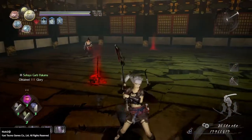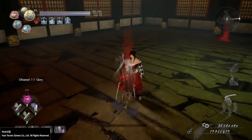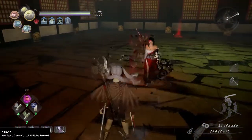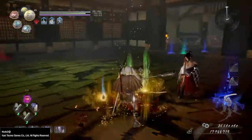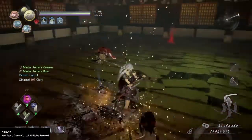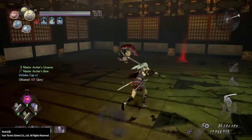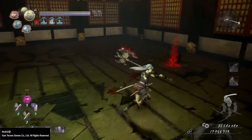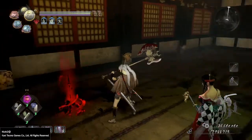But if you have someone else there, the revenant will attack the NPC and ignore you, leaving you free to backstab. Right there I just got two divines instead of one. And if it's one of the revenants that drops two divines normally, sometimes you get lucky and you'll get three divines.